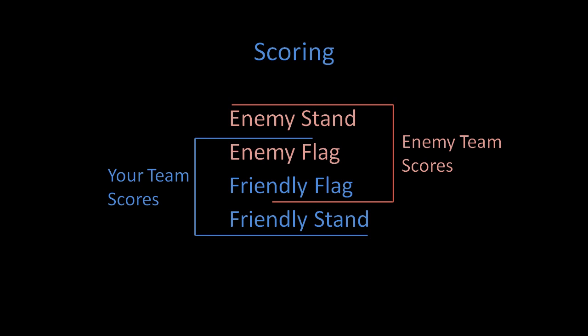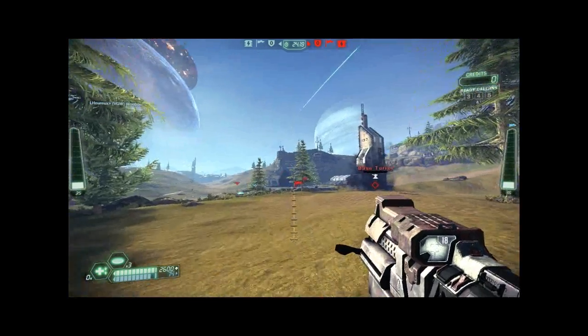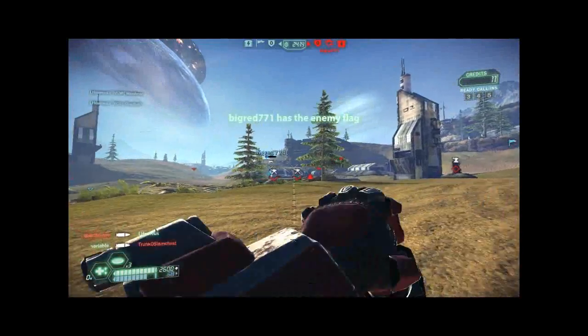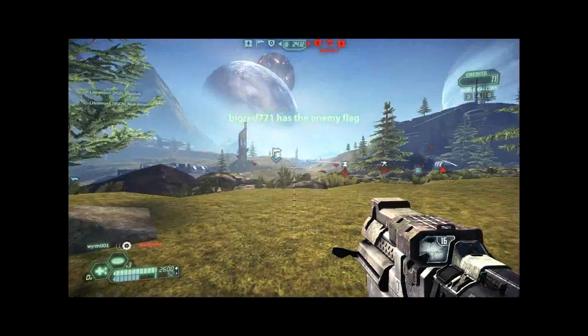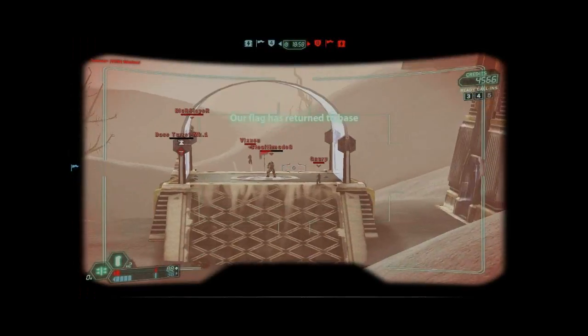Let's look next at the number two priority of offensive players, which is helping your team to take possession of the enemy flag. We'll start with the role of clearing the enemy flag stand. Typically, people will think of the Juggernaut class for doing this.